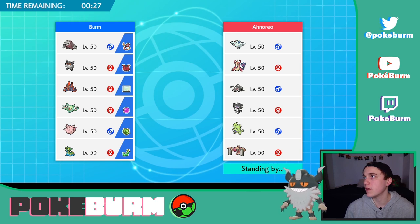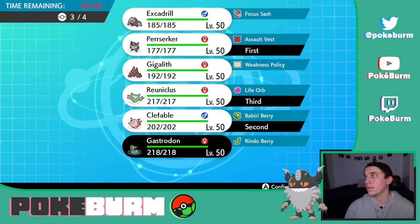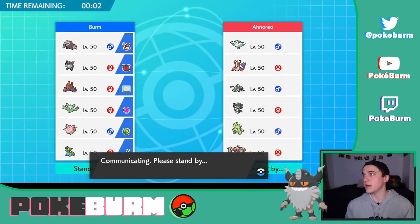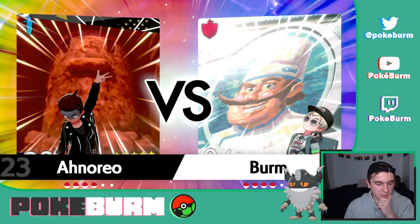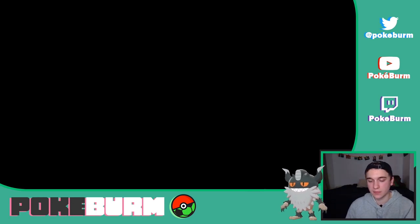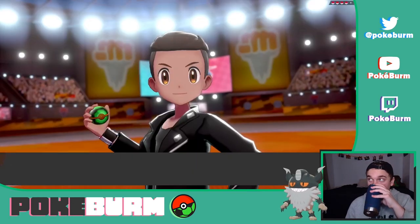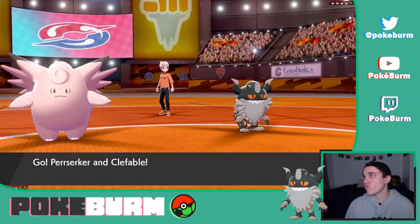I think we can lead Perserker and Clefable with Reuniclus and Gastrodon in the back. Gastrodon I want for that Milotic — it also just has a good matchup against the team. Reuniclus would be great if we could set up Trick Room, although it looks like maybe some of their team is Trick Room too. The Gothitelle could set it up for the Conkeldurr. Phonetically type how you pronounce Conkeldurr — this is interesting.